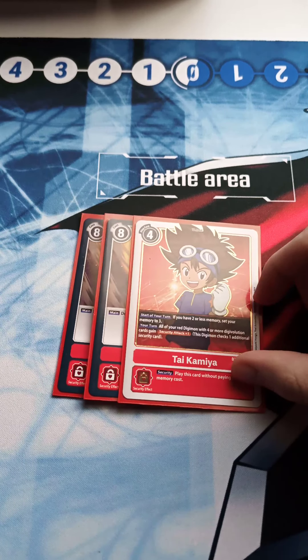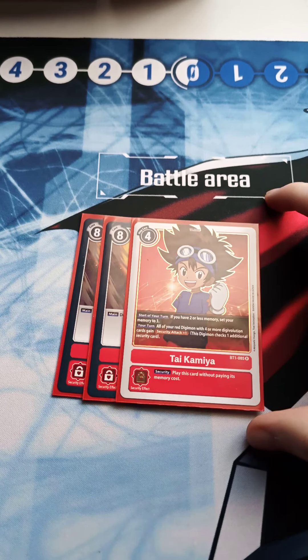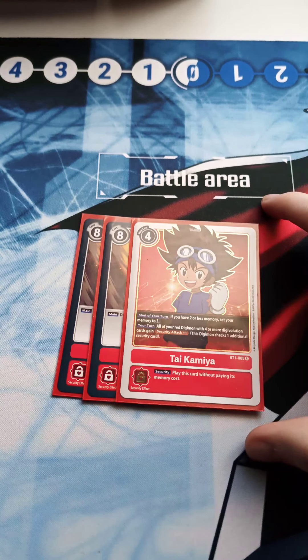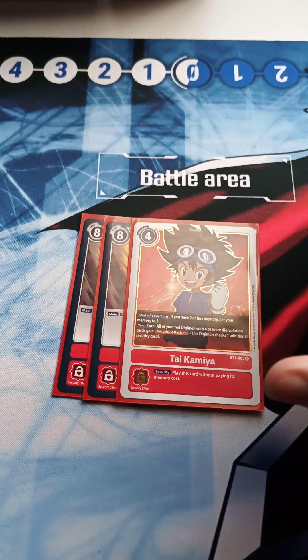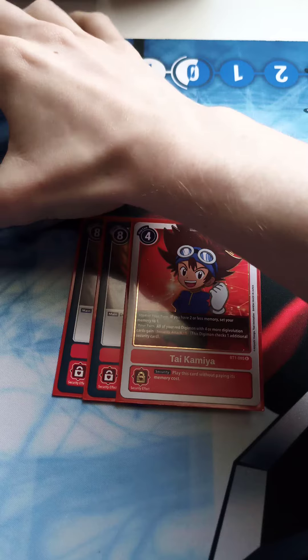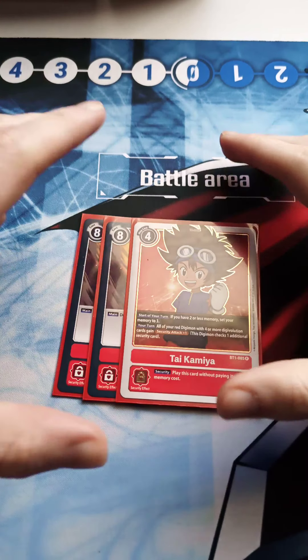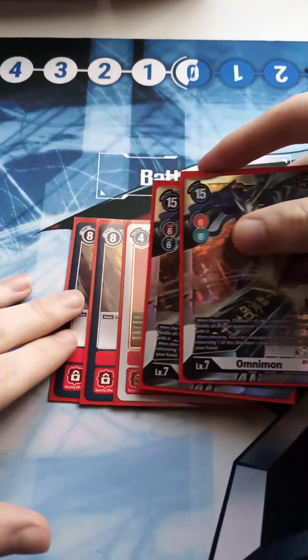My first match was against Lorkin — shoutout to him. He had a crazy black-red deck. My second match was against Keen — shoutout to Keen, you had me up against the wall, absolutely killing me. My last game was against a yellow deck — shoutout to Josh, even without the right cards you basically had me with your stalling and recovery.